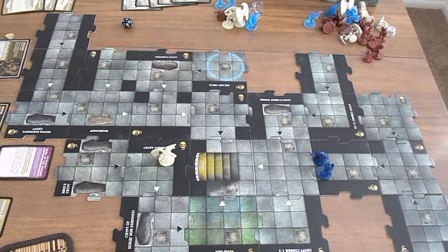Thorgrim just ended his turn. He ended his turn next to Emeril, healing him 1. By the way, the sun set, so I have to do an encounter at the beginning of every villain phase.